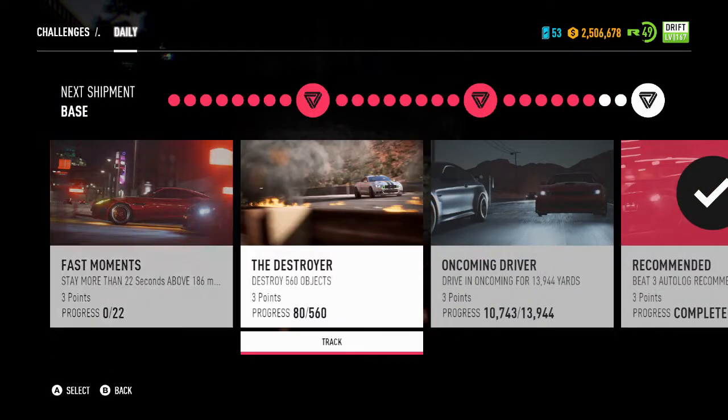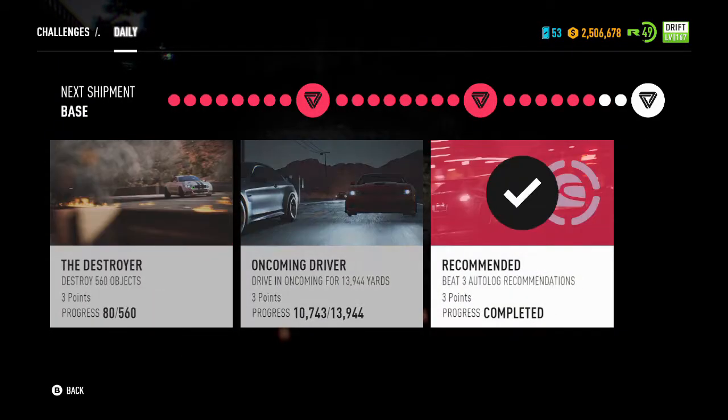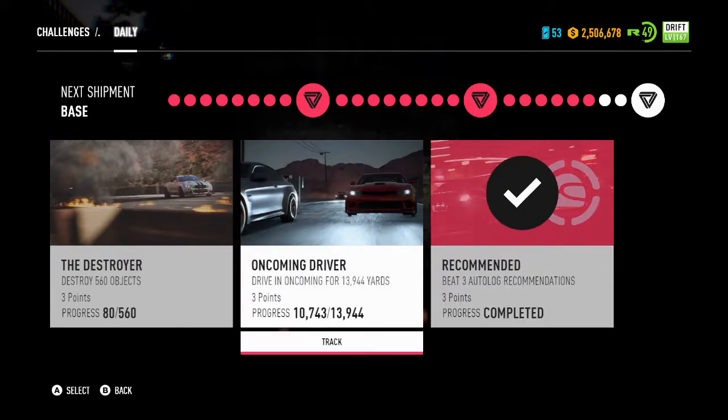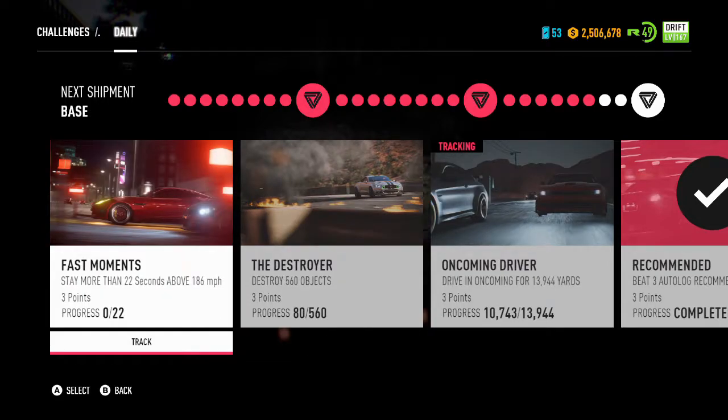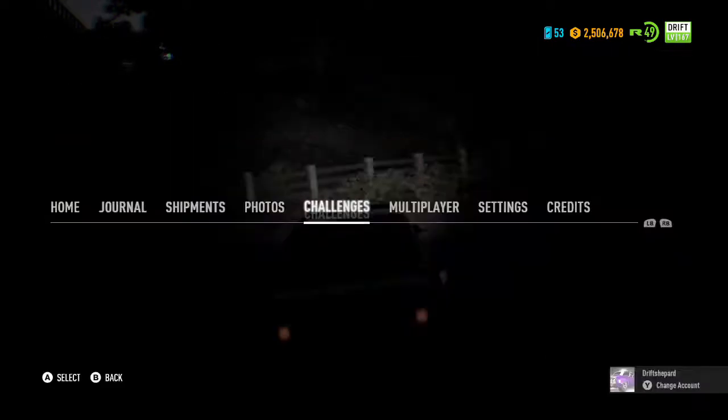Challenges — I wonder what the daily challenge we got. It was recommended: beat the analog, okay. Uncoming driver — probably tracked that one. That is true, so 36. 560 objects, we did 80. And then stay more than 20 seconds above 186 — we'll probably do that.